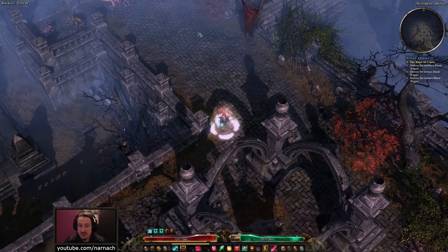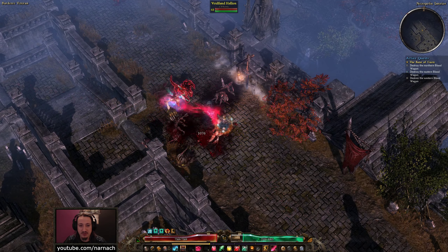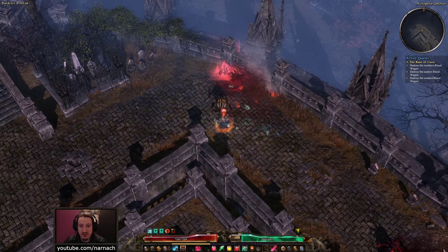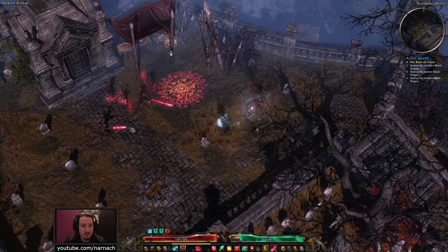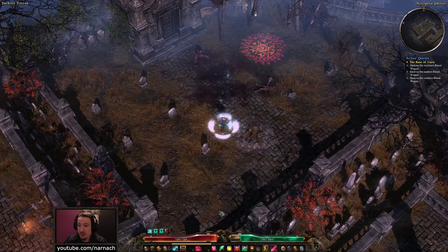Right now the challenge seems to be more about actually managing to tag all the opponents rather than surviving, but once we've tagged them they're dead — they're not going to get out of this alive in any way, shape or form. And Spectral Wrath still works pretty well.